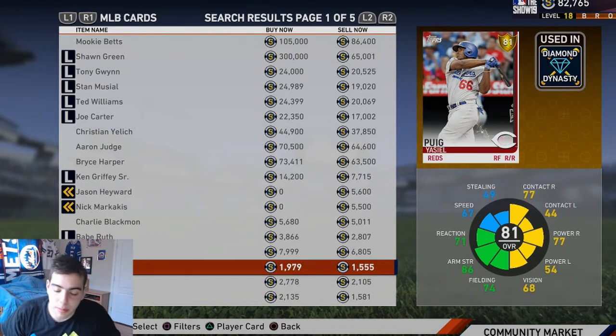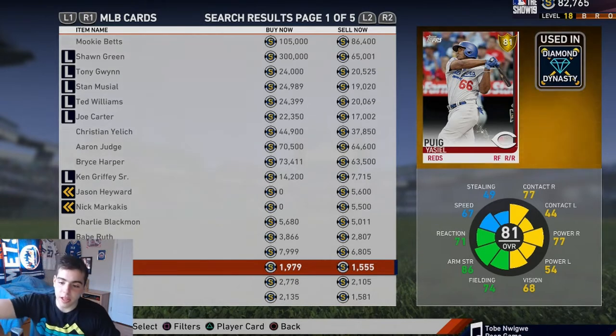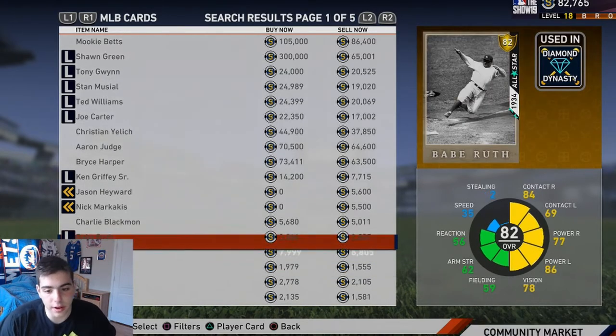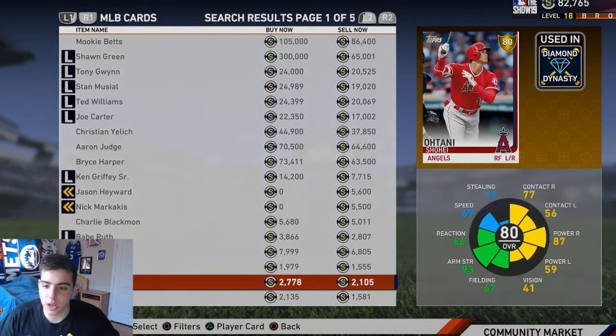Third card: Puig — 1K for Puig. I remember about five or six years ago when Puig came into the league, people were saying this random guy Yasiel Puig is getting called up from the Dodgers. The guy became a beast — breakout player, stud, unbelievable. Now he has a great MLB card with good stats against righties and lefties, and solid arm strength so you'll be throwing people out from right or left field. So my top three: Puig, Ruth, and Otani — hands down.